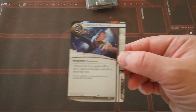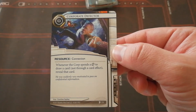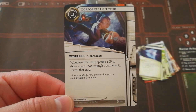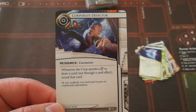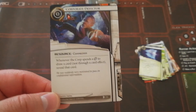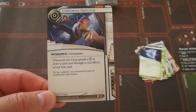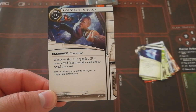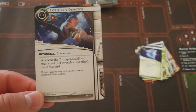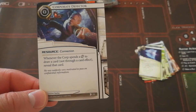Then we have for neutral cards: Corporate Defector. Cost of 0, Resource Connection. Whenever the corp spends a click to draw a card — not through a card effect — reveal that card. This is a fantastic card because basically whenever the corp is drawing themselves extra cards, you're getting to see all of them. They can't hide the agendas they might have drawn, and you can also see all the stuff they might be getting for economy or any possible ambushes. This is a fantastic way to really control how the corp plays and to give you a heads-up on whether they've got any agendas in HQ. I can imagine they'd want to try and trash this one as soon as possible, but it does use a card slot, so you've got to think about how much you really need to know what the corp has and whether it will affect your strategy.